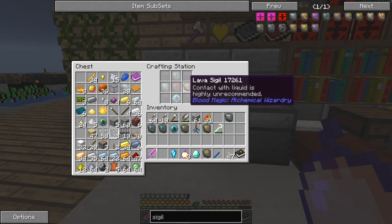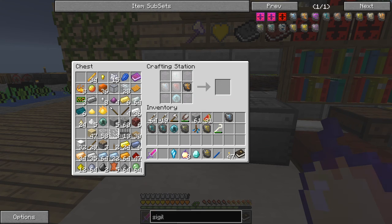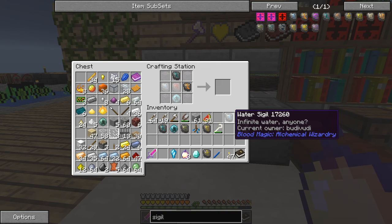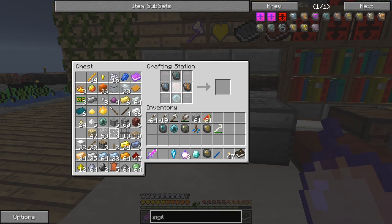It's basically a lava sigil, an air sigil - I think this one will be the best one to use - and a water sigil. I also need a demonic stone, which I haven't got with me, and some obsidian.